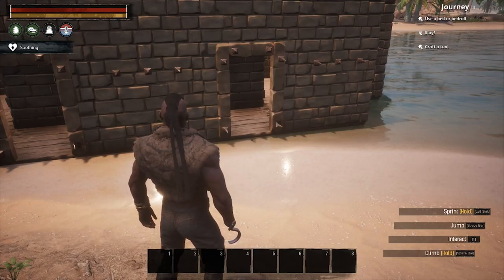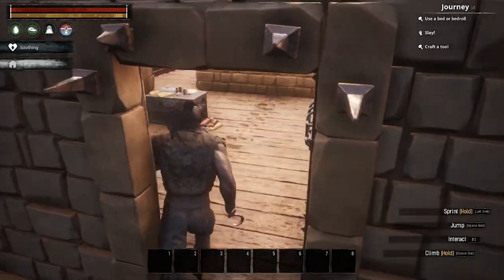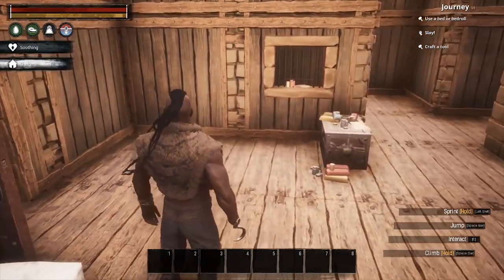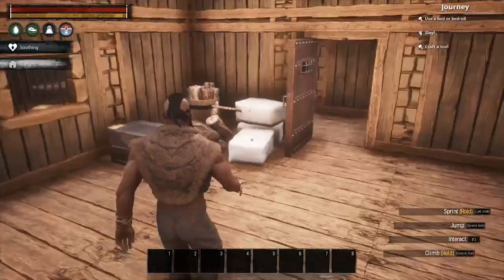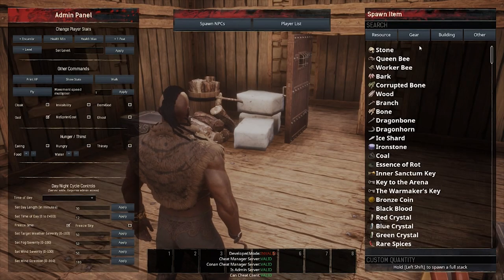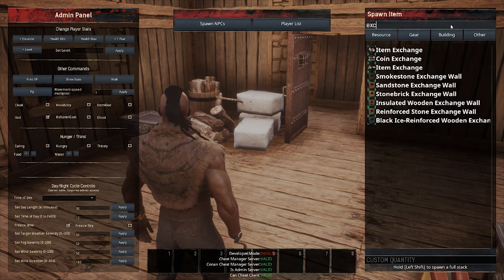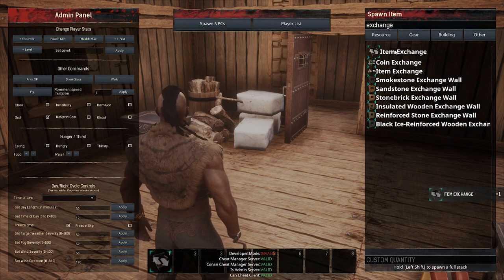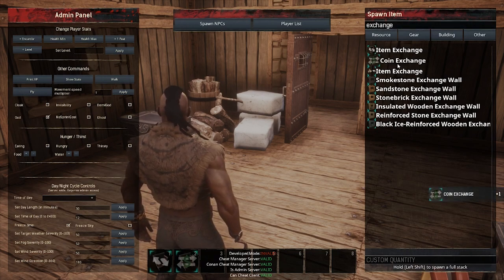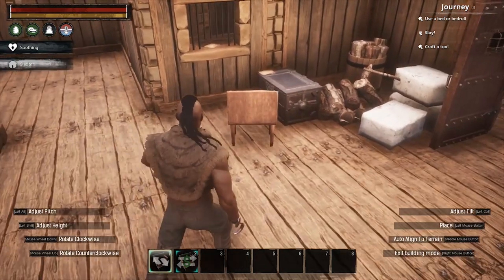Hey guys, going to show you how to use the coin and item exchange. Let's head in and open this. Looks like I'll be needing one of each. We'll open the admin menu by pressing Shift+Insert, head over to the Building tab, and type in 'exchange'. I'll spawn one item exchange and one coin exchange, then exit out of that.